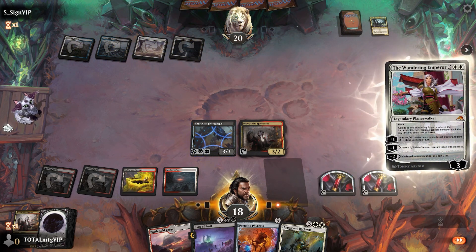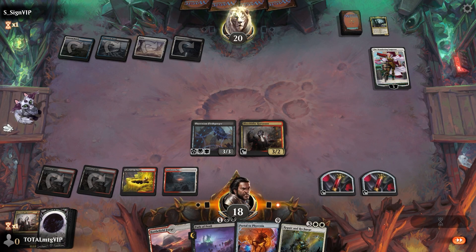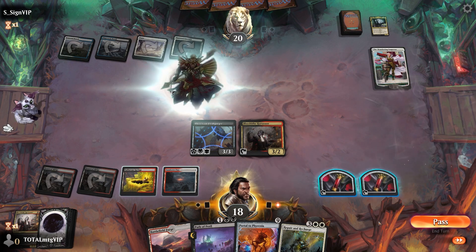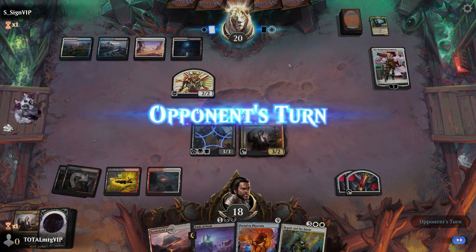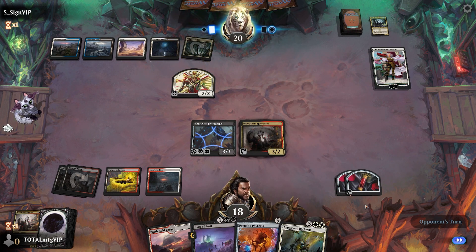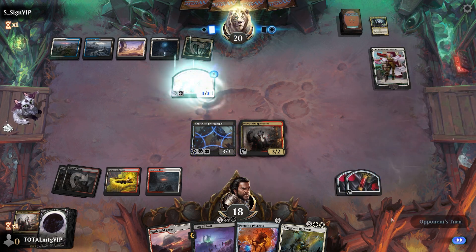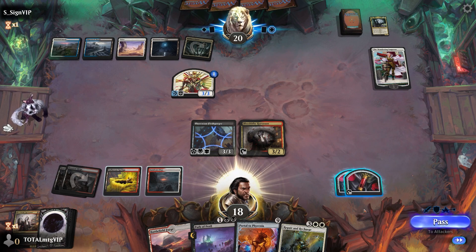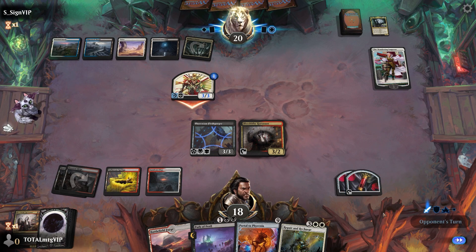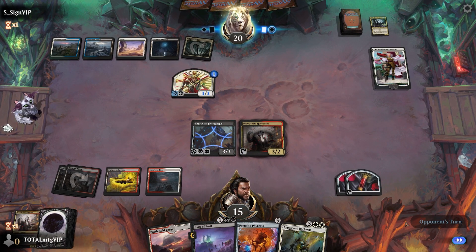We flash in the Wanderer. Opponent is going to exile three creatures. We'll put a stop at end of play so we can discard the Flesh Gorger with a blood token. The creature has menace, a +1/+1 counter and first strike — that's fine. No blocks from us.